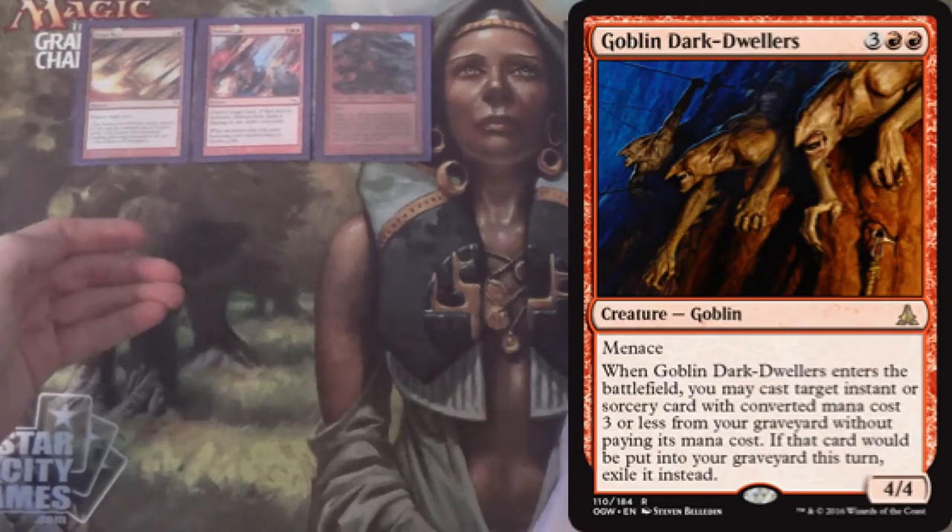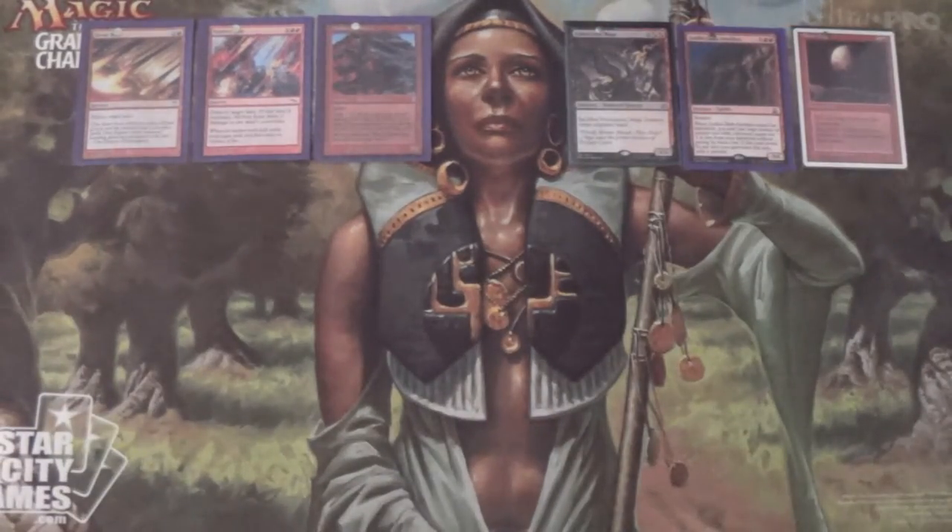And then you have a 4/4 Menace creature. At this point, hopefully the opponent is just — the technical term is — royally screwed.